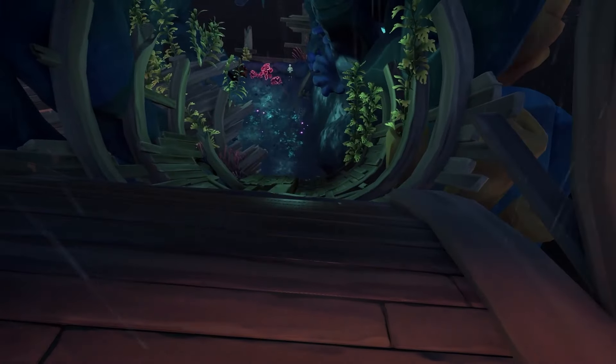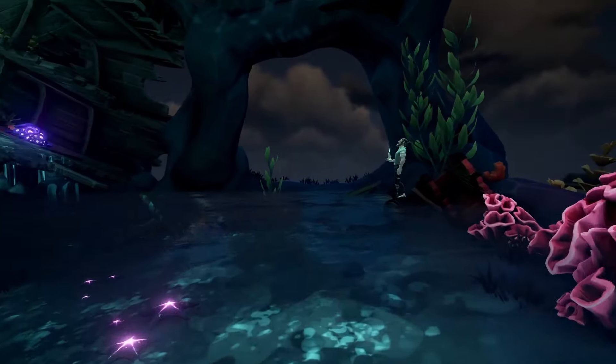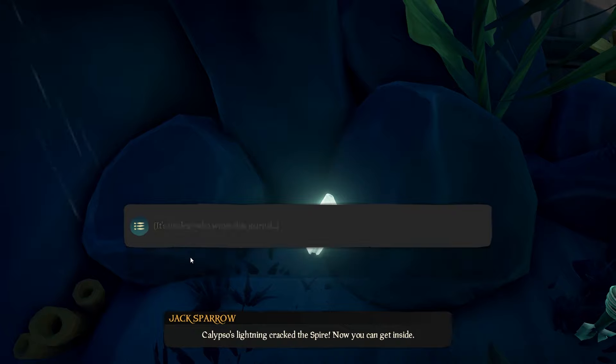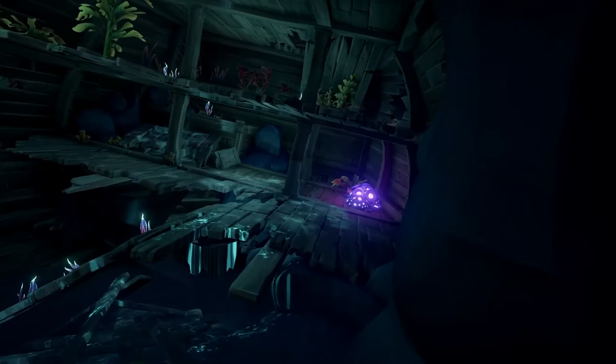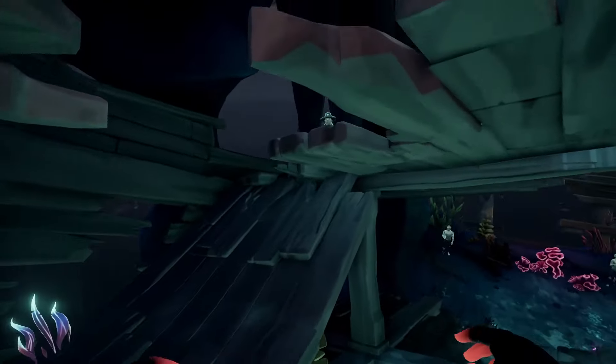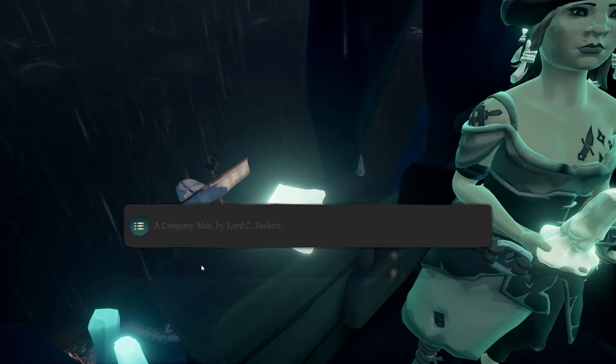If you turn around, you can go down the wooden slide into this open chamber room. Go to the back left and you'll see there is a fourth book right next to the character there. Turn around again and you'll see there is a ship — this is the path you need to take. Jump over, jump up, then jump across, and you will find the fifth book to the left of the lady with the candle.